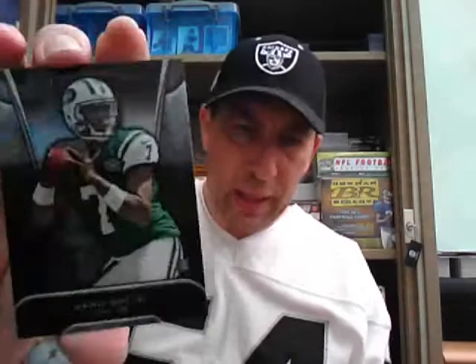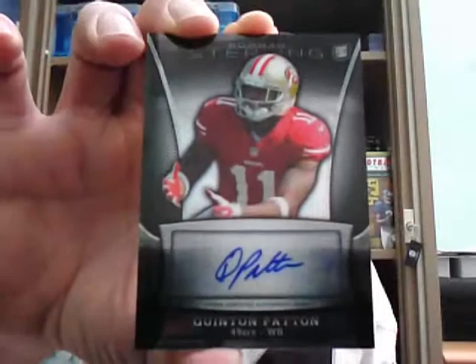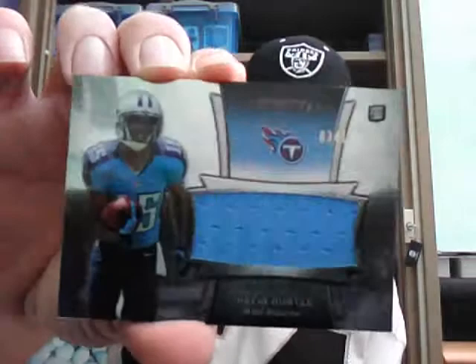Pack five: a rookie of Deon Jordan of the Dolphins, a rookie Geno Smith of the Jets, and a base card of Adrian Peterson. Of the two hits, we start with a 49ers auto of Quinton Patton — no numbering on that, so that is a hit for Remco. And then we get another Titan — it's a Justin Hunter rookie jersey out of 1214, single colour relic. Mike Lyne with another Titan.